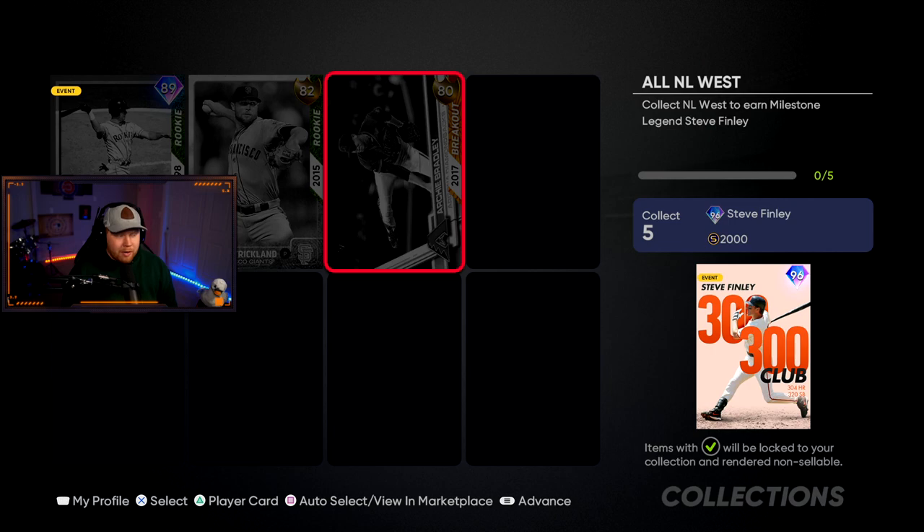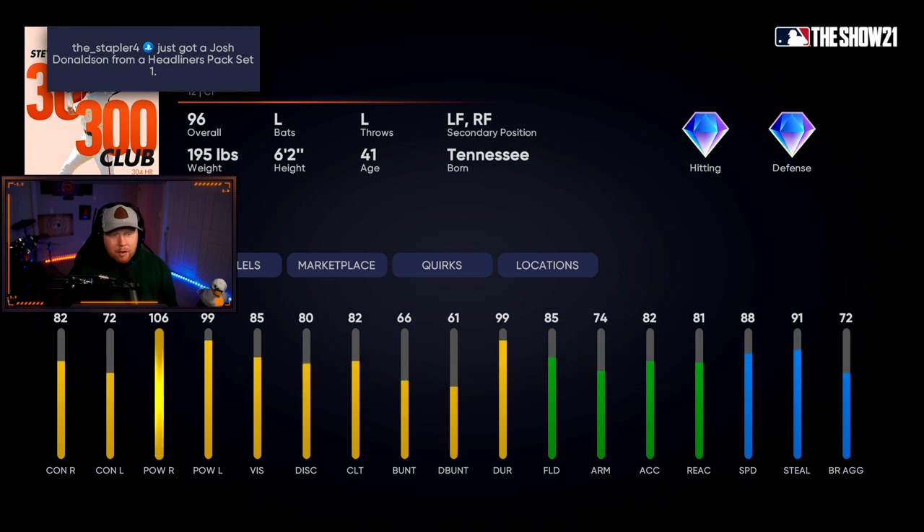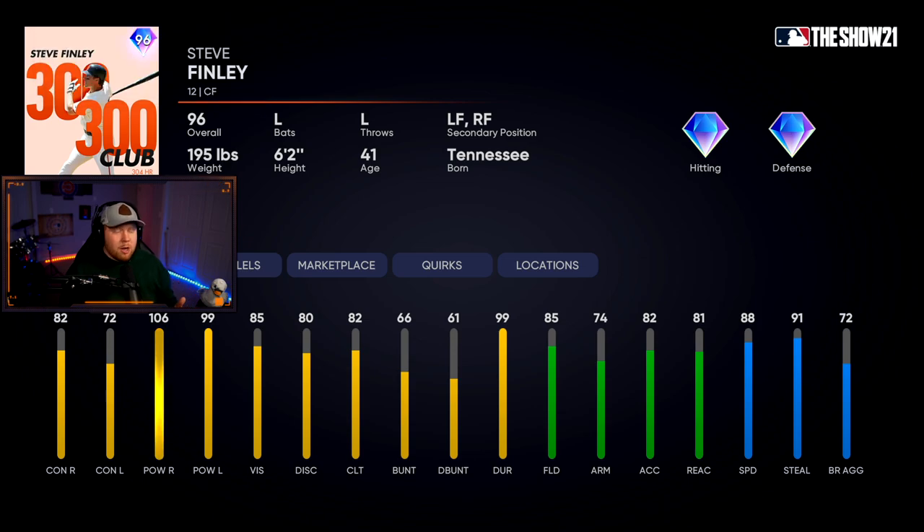Now going into the division collections — NL West looks like it might be glitched right now showing only Helton, Strickland, and Archie Bradley. But collect all five divisions and you get 96 overall Steve Finley — Milestone Series 300-300 Club. Great power hitter, gold fielding, 88 speed, 91 stealing. This is a good center fielder right here.